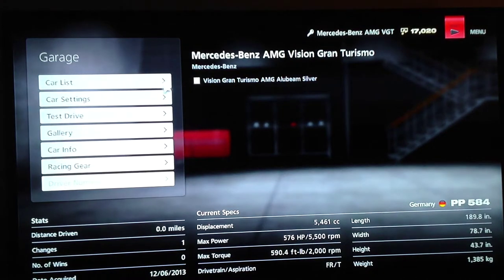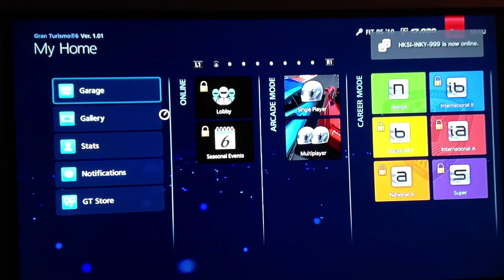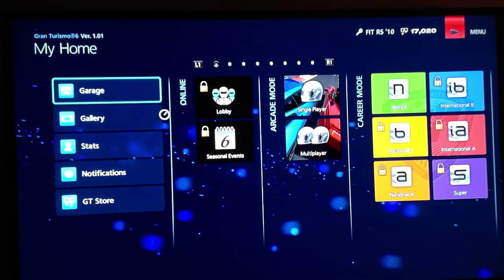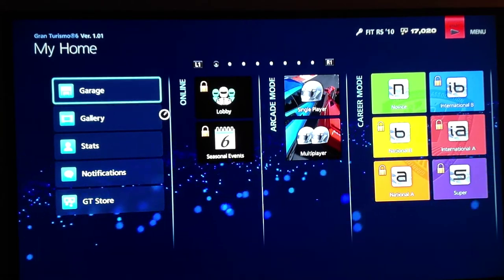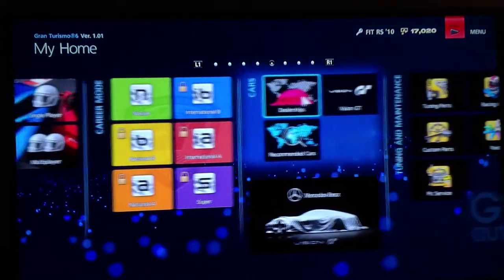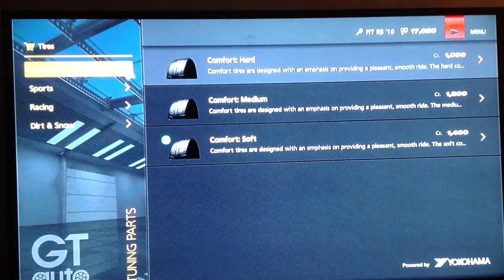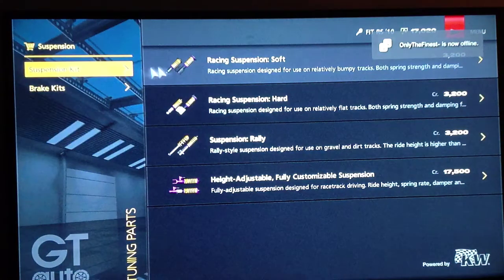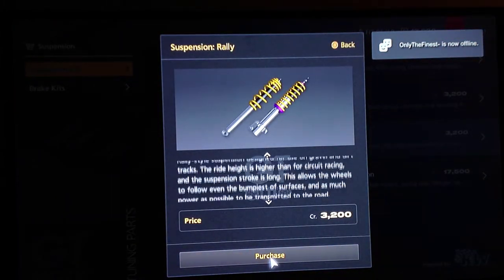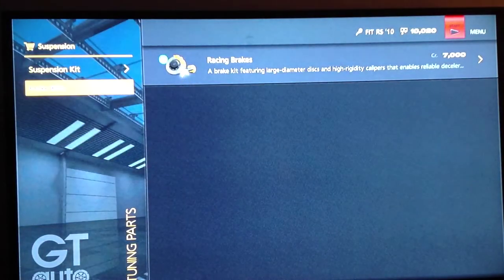Now that I got the Fit, I'm going to show you guys the aero parts and the rims. Now I'm going to show the add-ons in the tuning parts. Nothing changed on the tires. The only difference I noticed is that on the racing tires they added a different rain type of tire — rain heavy or light. The suspension — the only thing I noticed is a rally suspension option, which I'm guessing is for rally cars. They also added racing brakes.